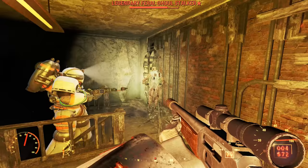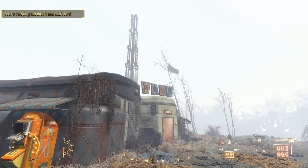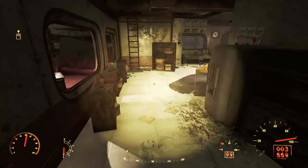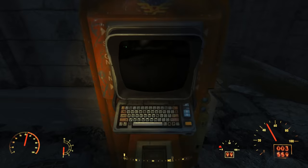Next, we can head to the WRVR radio station — this place is involved in the quest involving Strong from Trinity Tower. Just outside, we find another redemption terminal, and this one has four Captain Cosmos toy boxes on the ground. Inside, we find all of the same options. I went inside the studio but didn't find any other boxes. To find the last redemption terminal, we can head to the General Atomics Galleria — we find it against the wall of Back Alley Bowling, but sadly we don't find any boxes outside. The contents of the terminal are exactly the same as the other three.